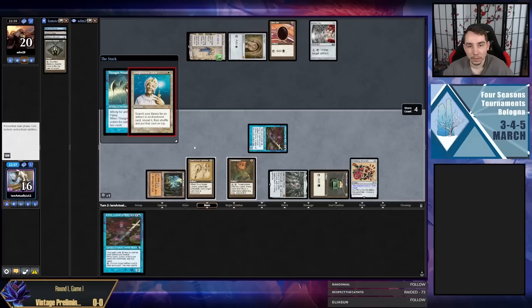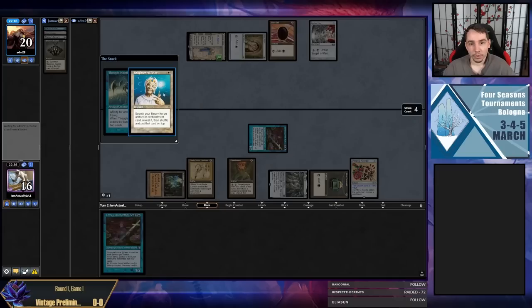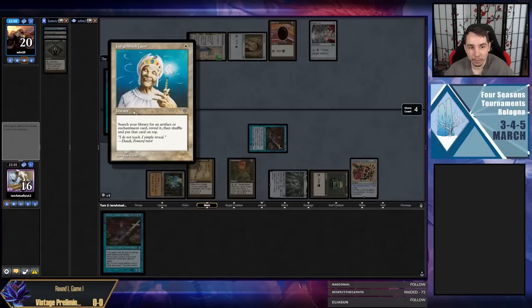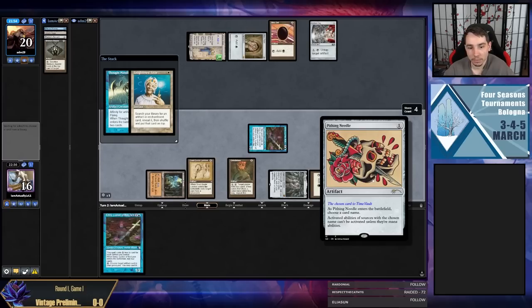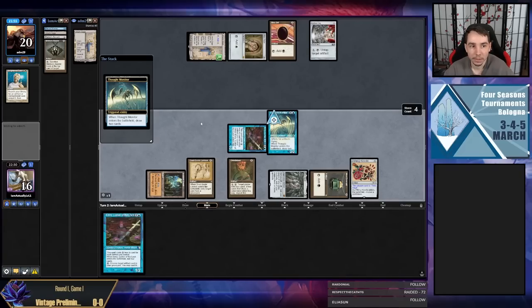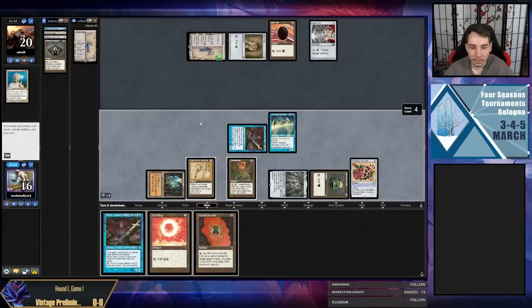They cast Enlightened Tutor — I'm happy I named Time Vault. The problem is maybe they could get a Grindstone of their own. If we do it all on our turn, Grindstoning us and then Grindstoning them is still us winning. I would suspect my opponent is on some kind of combo-based Workshop deck. Unfortunately them being able to cast Enlightened Tutor off of Mox Pearl is not ideal, but I think what we did is we saved the game with this Needle play.